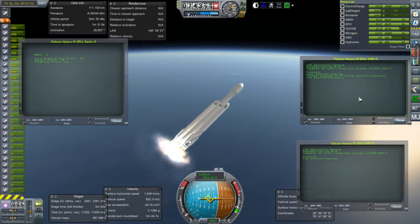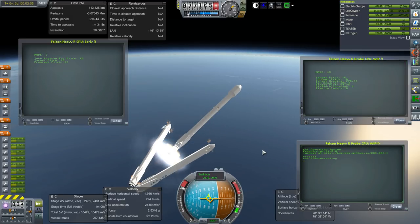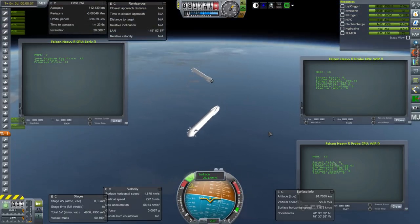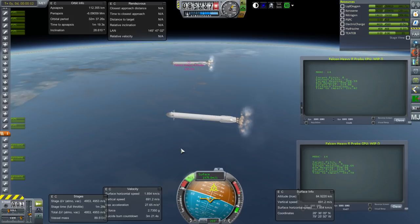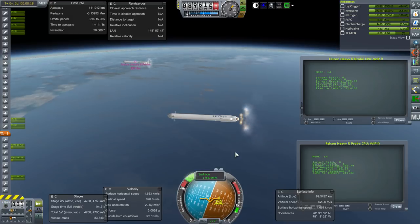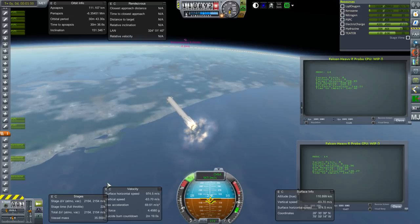I had to put Separatrons on. I don't have the hydraulic system that they have in order to push the boosters out — there's just no such thing. So there are little Separatrons, and here you see me activating the script for each of the boosters. You cannot activate two KOS scripts on the same vessel, so I had to wait for them to separate before activating them. I did wait until they had turned around so that their flames wouldn't be pointed at each other before igniting the boosters.